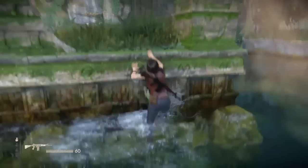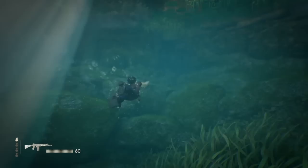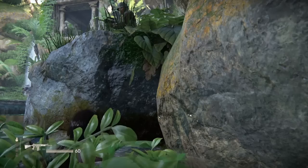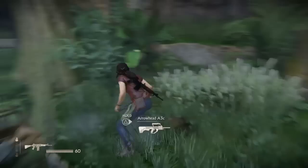Once you hear the guy say he didn't see anything, you're good to swim over to this area. Get right in the corner so no one can see you. I thought the lily pads would be like the long grass of the water, but it's not — everyone can still see you in the lily pads, which is really annoying about this area. Look at the two people on screen and when that guy moves, you move.